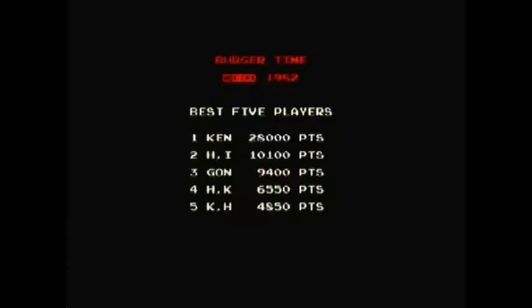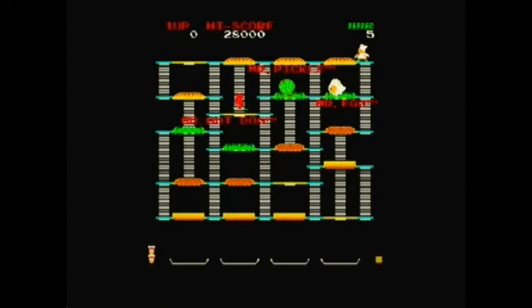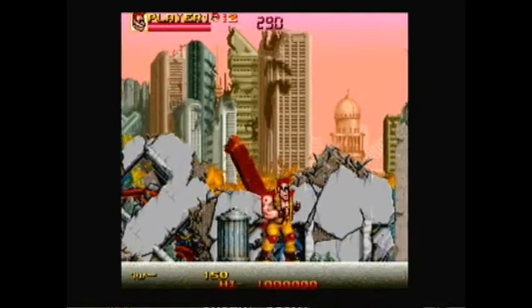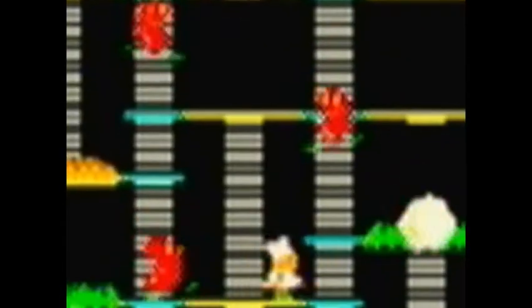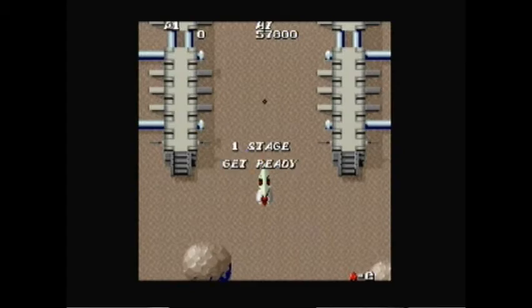My only complaint about the emulation is that the resolution mapping between the coin-op games and the Wii is poorly handled. While the game runs in progressive scan, the pixels aren't smoothly scaled, resulting in scrolling distortion and dropped scan lines. Most of these games weren't in high resolution to begin with — Burger Time runs in a mere 240x240 — and resolution conversions haven't been a problem for the Wii Virtual Console. So it's not a hardware issue, just an annoying development shortcut that makes some of these games look worse than they should.